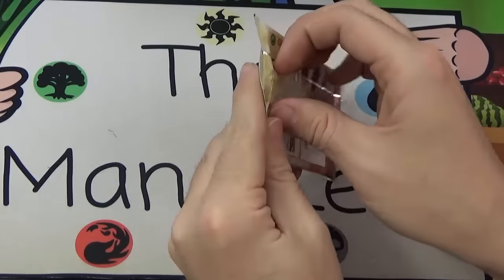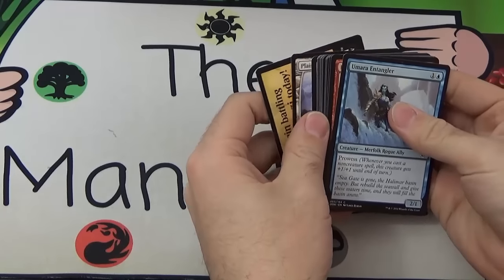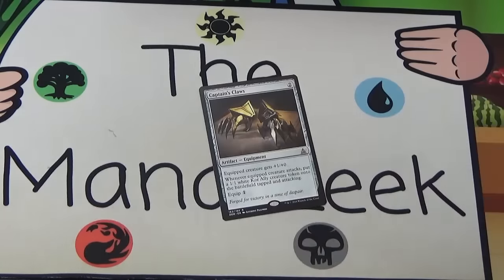Chandra, pull your weight — what do you got? Chandra gets us a Captain's Claws.